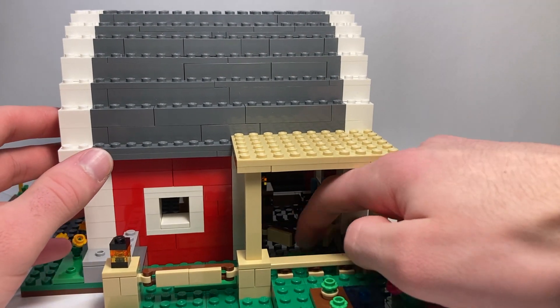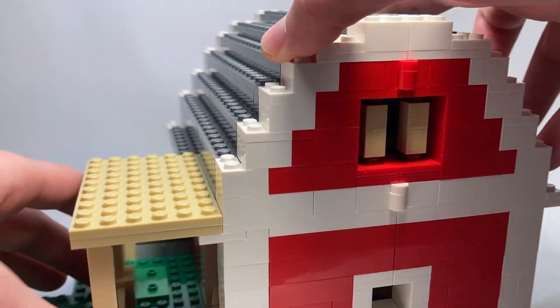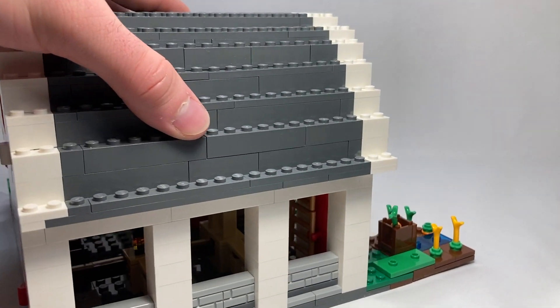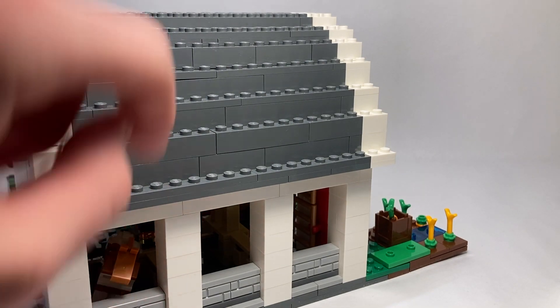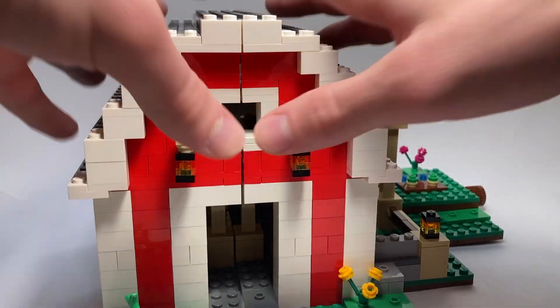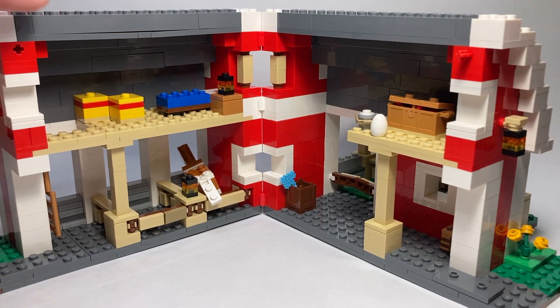You can sort of see the interior here — there's a fence gate that leads into the rest of the barn. The rest of the exterior is relatively plain, with some nice birch fencing. This side of the barn is open so you can see inside to the stables, so you could technically put a horse in there and have it stick its head out, which is pretty fun. There are some nice stone wall designs. To open the barn, you just grab it and pull — it's held together with only one Technic pin.